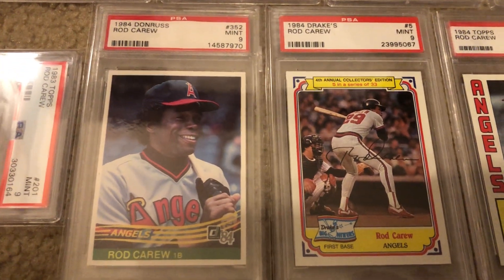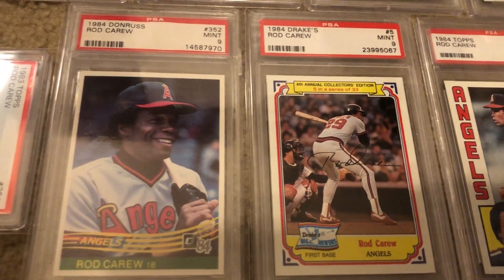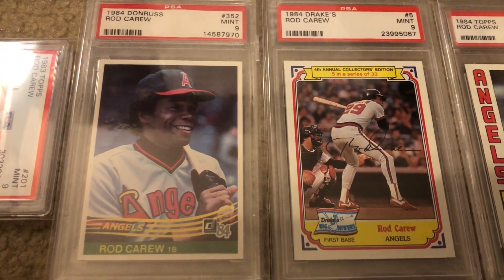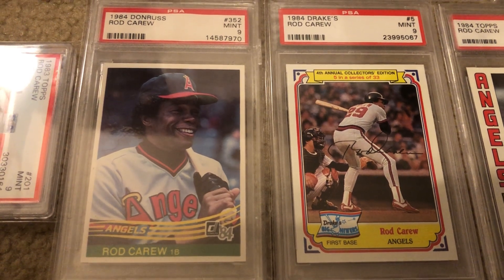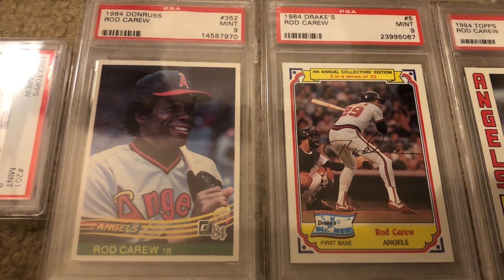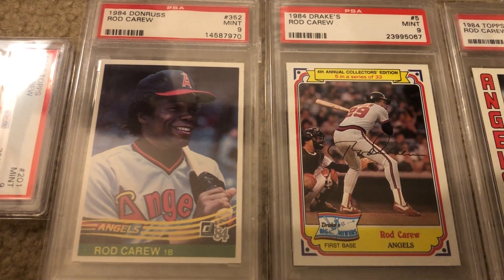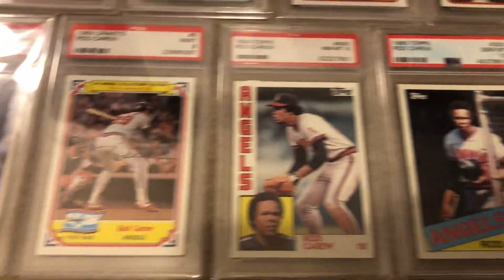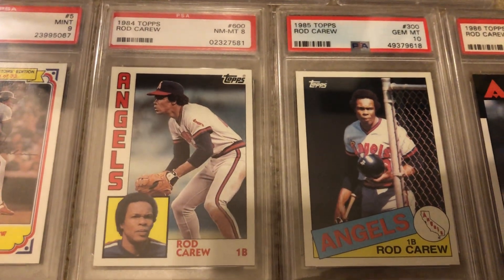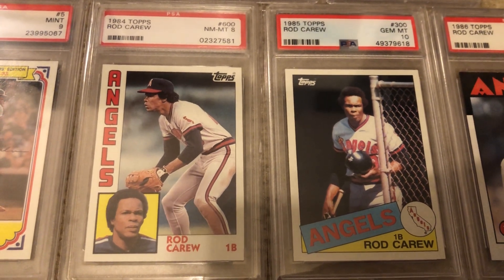For '84 I have his Donruss — I love '84 Donruss — and then his Drake's card. I loved Drake's cards as a kid because I thought they were so hard to come by and special. All cards are special, but I just love Drake's. I saw it was super cheap so I bought it. Then '84 and '85 — the '85 was a Christmas gift from my buddy Garrett, card cutter, and it's a gem mint 10.